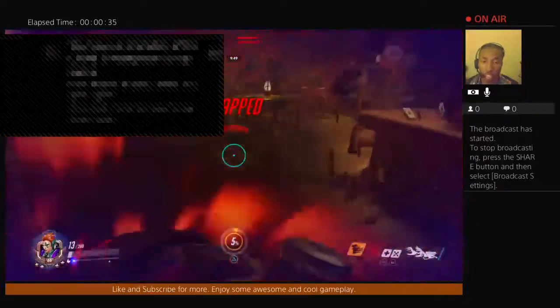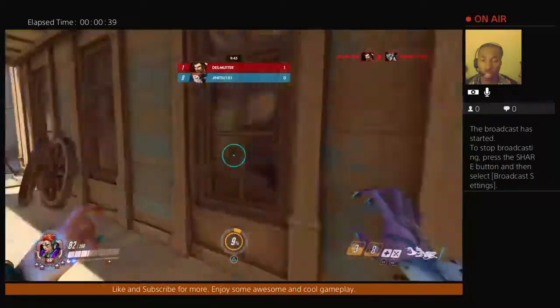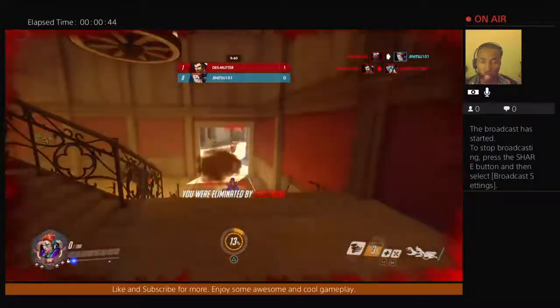With her dashing ability she's able to escape moments of danger and get to a place where she can get back to healing or dealing damage again.